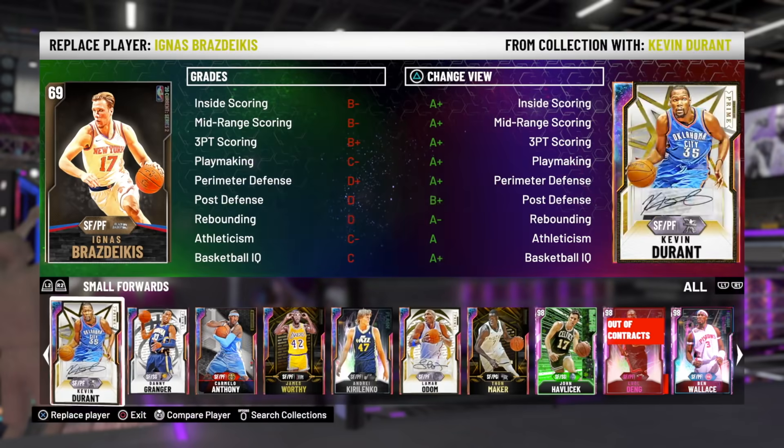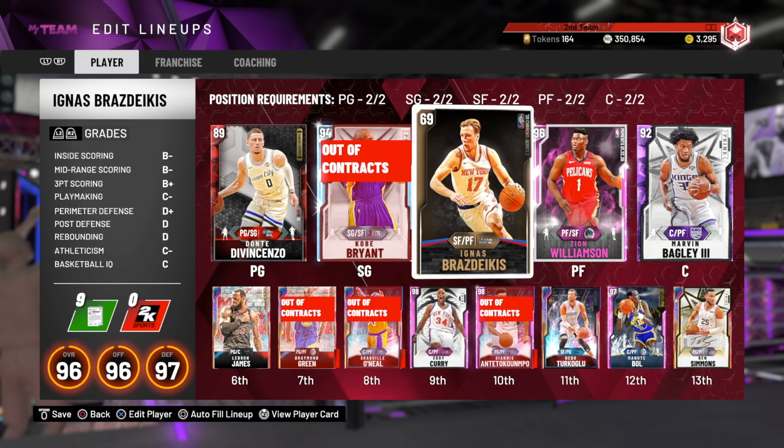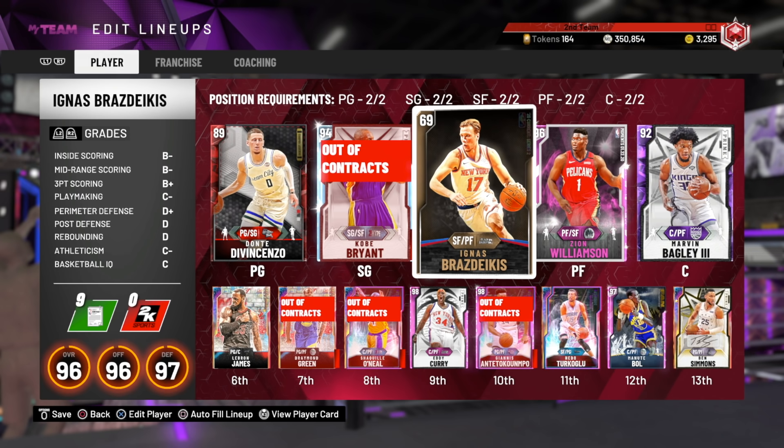Last up, I don't think I have these cards — it's Kerry Kittles and Keith Van Horn. Keith Van Horn goes up plus six in his three-point shot, and with his duo he might be alright. Kerry Kittles goes to a 97 three-ball — and if he gets range, this could be a great buddy duo. But unfortunately, it's very unlikely he gets range.